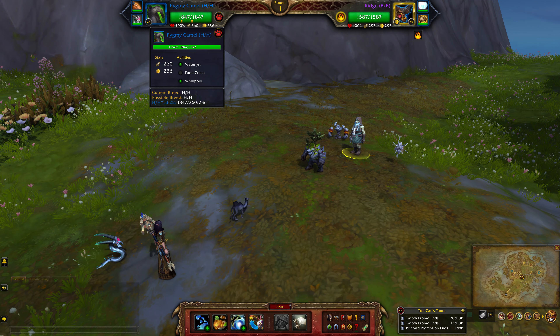Hey guys, this will be my beast team using the Pygmy Camel. The abilities are water jet, food coma, and whirlpool.